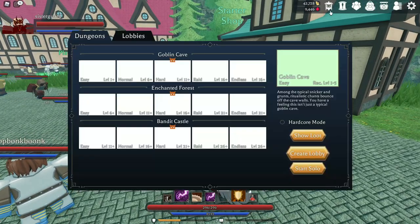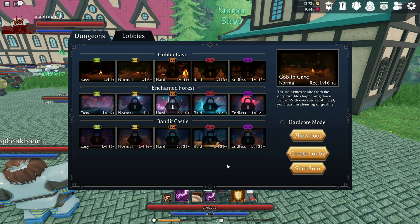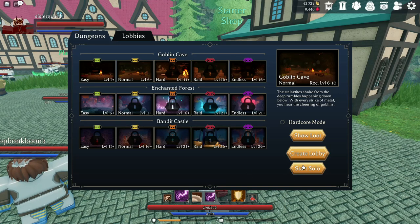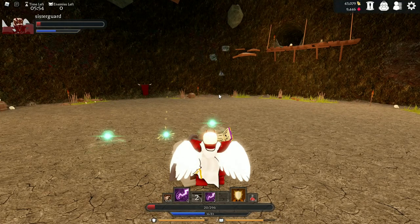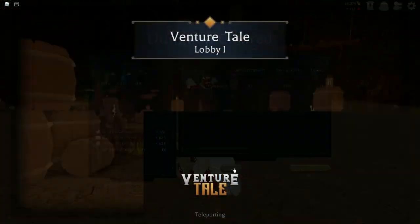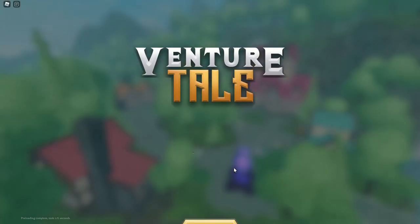For general leveling, we're going over basically levels 1 through 15, which is really simple. You click on the dungeon you want to do, hit create lobby or start solo, choose hardcore or non-hardcore, and complete the dungeon. Once you've completed it, you get your XP, collect everything, and rinse and repeat. You can do it with a group or solo — generally 1 through 15 is pretty soloable and manageable.